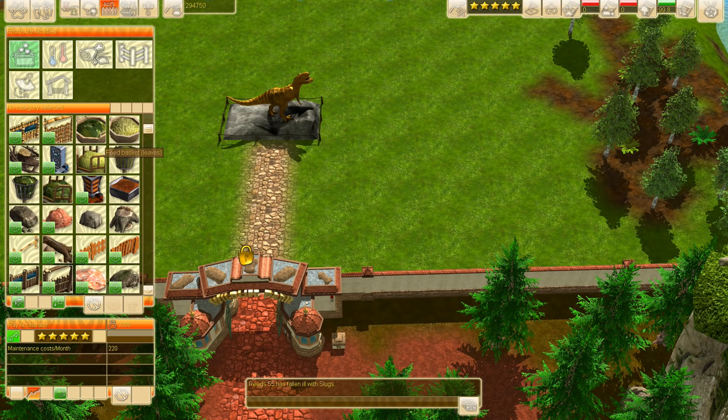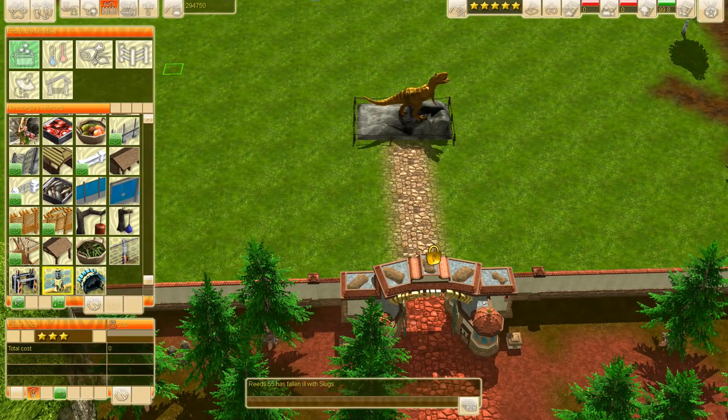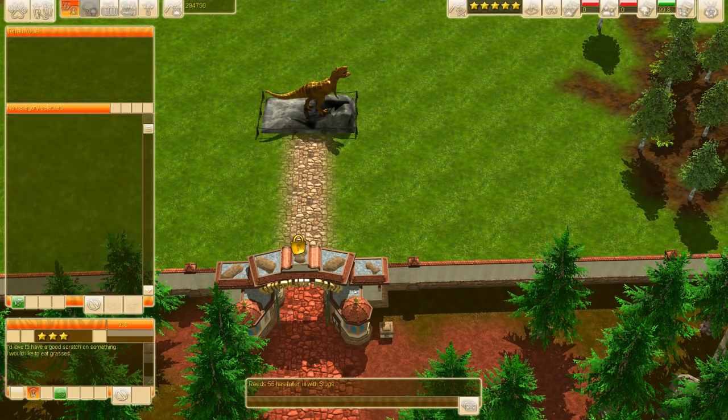This is enclosure stuff. I don't know if there's anything new here — there's a new type of fence: the security fence and the laser fence. Look at it. I think I'm going to go with the security one. I'm all about that realistic dinosaur exhibit, you know.